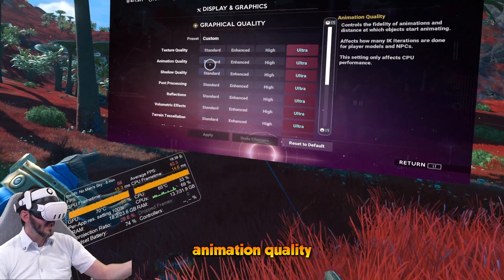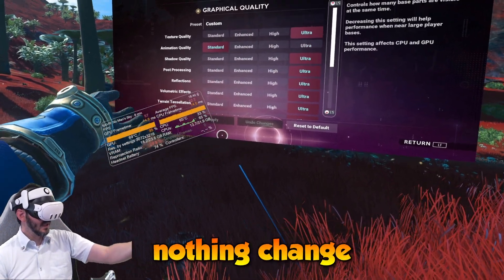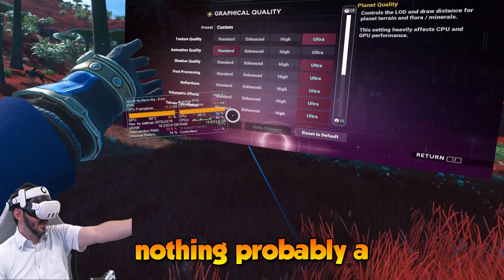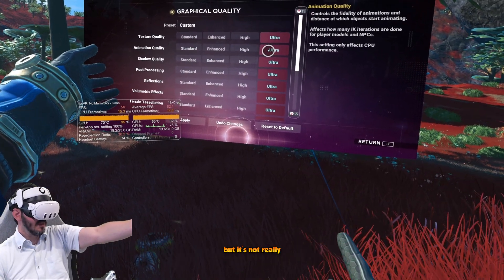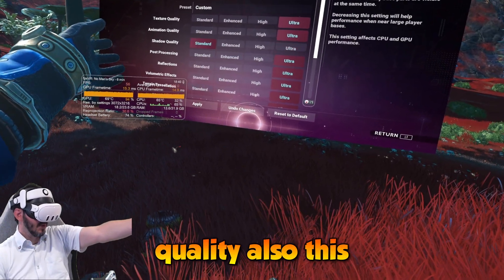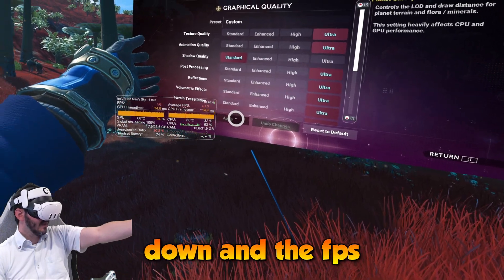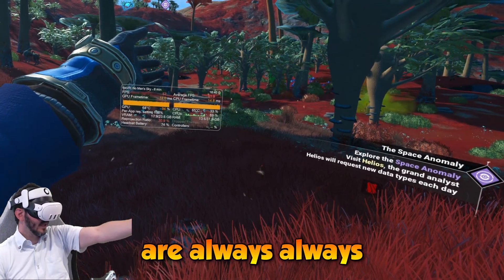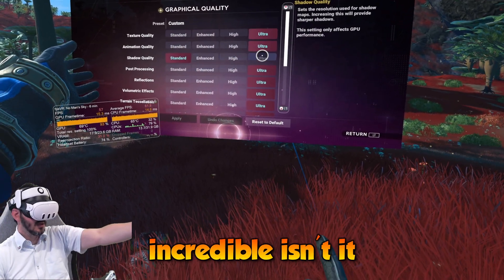Animation quality at standard — nothing changed. Probably a slight reduction in CPU frame time, but it's not really measurable. Shadow quality also doesn't really change — I put it down and the FPS are always the same looking in that direction. Incredible, isn't it? I put it on ultra.